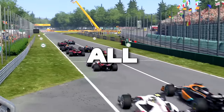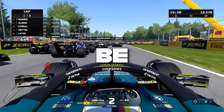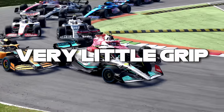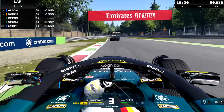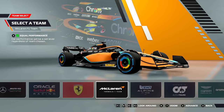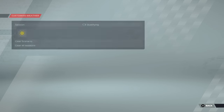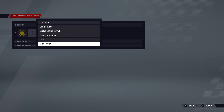In this video I've removed all dry tires from the F1 game, meaning that the AI and myself will be forced to use wet tires for the whole race. That means there'll be very little grip and the tires will overheat extremely fast. Every car is equipped with the wet tire as you can see straight from the menu screen, and we will be customizing the weather to start off as dry and then go to wet towards the end of the race, just to make it even more interesting.